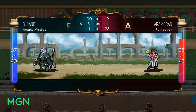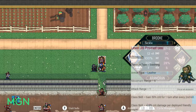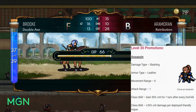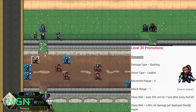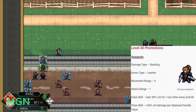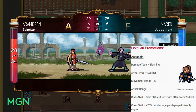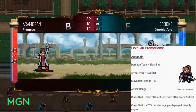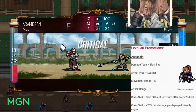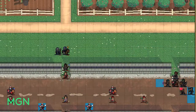Once we hit level 30 we get our final promotions. The first option for rogue characters is Assassin. The Assassin's damage type is Slashing, armor type is Leather, they have a 6 movement range, and attack range exclusively 1. Their first class skill is that you gain 50% crit chance for one turn after every second kill. Their second class skill is plus 20% crit damage per deployed friendly rogue — not crit chance, crit damage — so that can ramp up really quickly if you're using a lot of rogues.